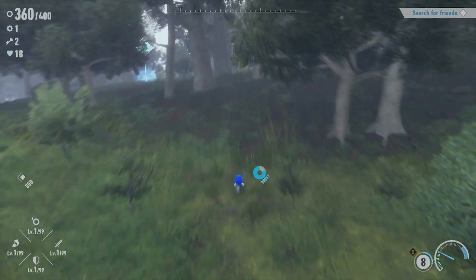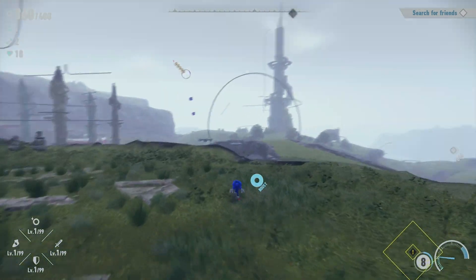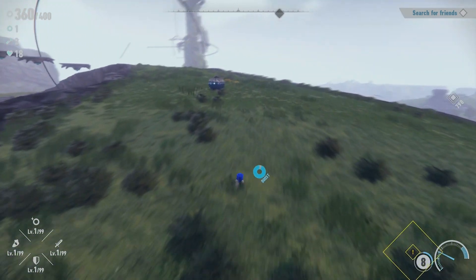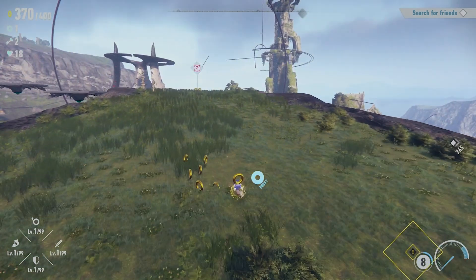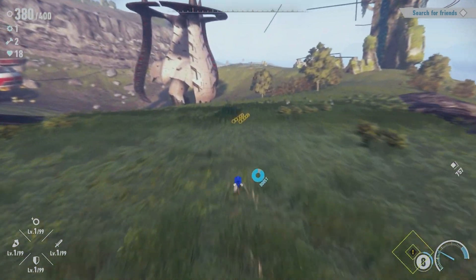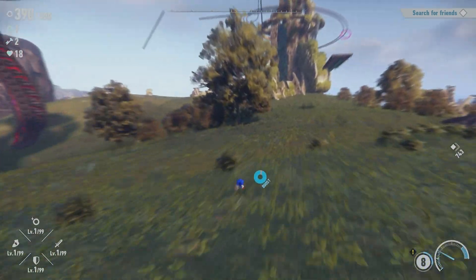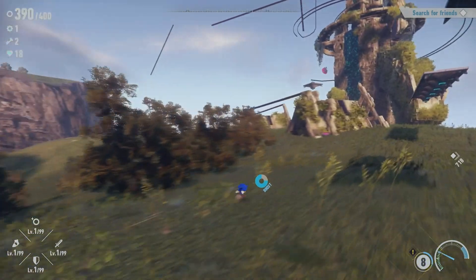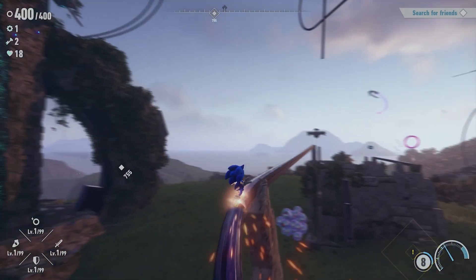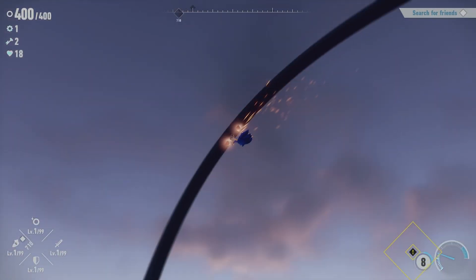The core gameplay loop is: you go around, explore, and fight guardians like Asura — there are several on every island. They drop portal gears that allow you to enter cyberspace, which are the linear stages. Once in cyberspace, you have four objectives you can complete. One is beating the level, one is beating it with an S-rank time, you finish with a certain number of rings, and you collect all five of the gold coins. Each mission grants you a Chaos Emerald Vault key.